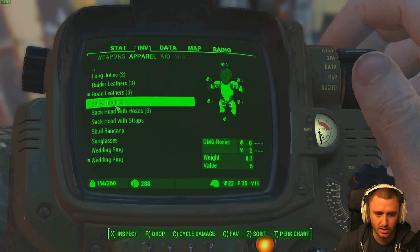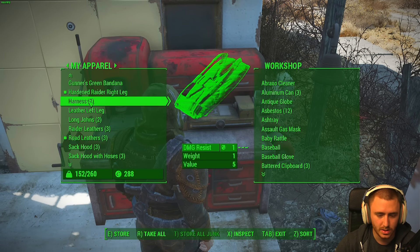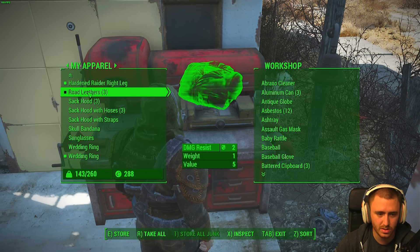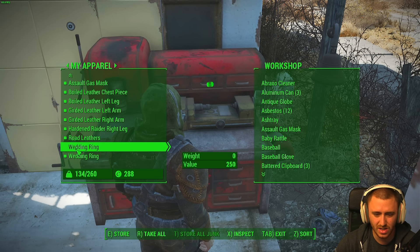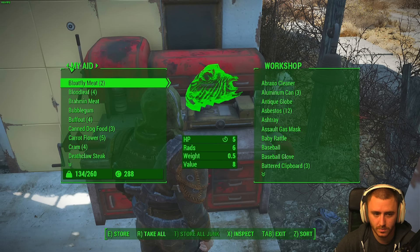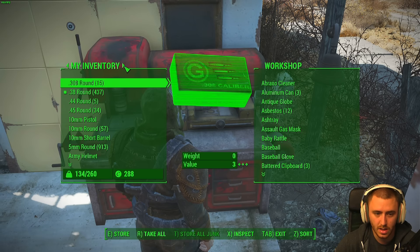Sack hood — what is all this shit? Store all junk again. Store gunner's green bandana, long johns, raider leathers, road leathers, sack hood, sack hood with straps, gold bandana, sunglasses. Wedding ring — should I sell my wedding ring? That's kind of messed up, but why not? Army helmet — that's better than what I have right now. Value is 300 on this thing.